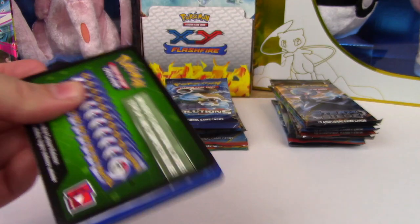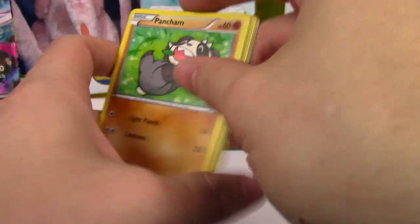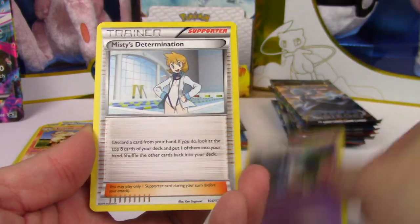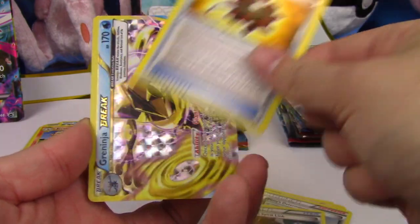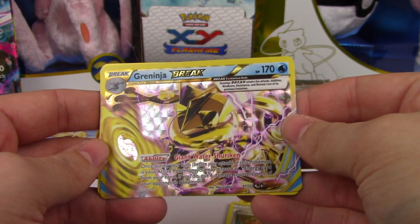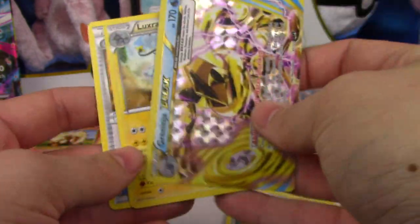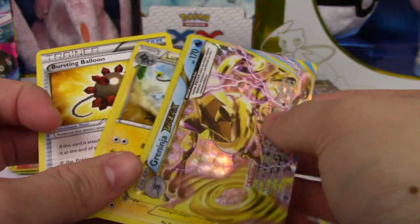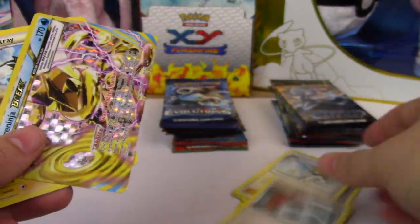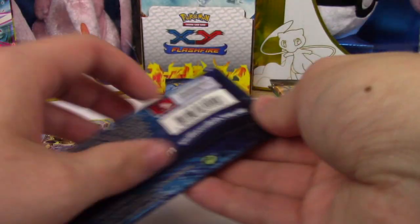Breakpoint has the goodies, except with this code card we don't. Still can get a Greninja Break. Pancham, Growlithe, Numel, Honedge, Misty's Determination, Gyarados Spirit Link, Bursting Balloon - OH MY GOD! I called the pull. Greninja Break! Oh my goodness, that is awesome. Bursting Balloon and Greninja Break. Pretty great pulls from that pack. Breakpoint finally coming through for me.